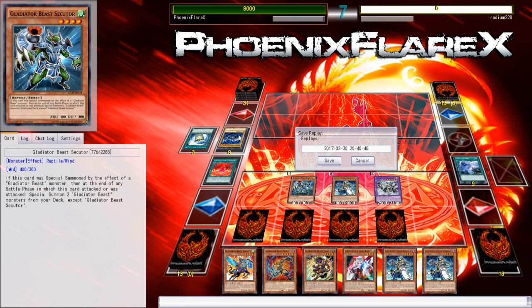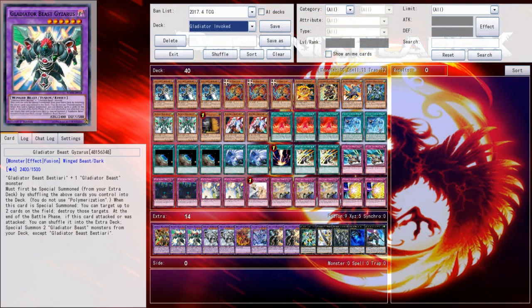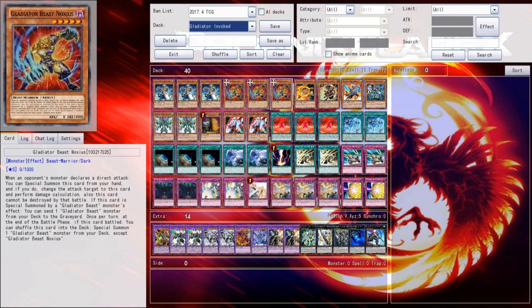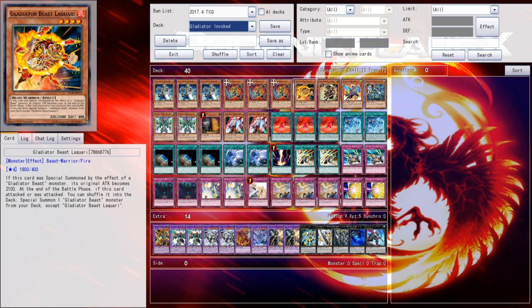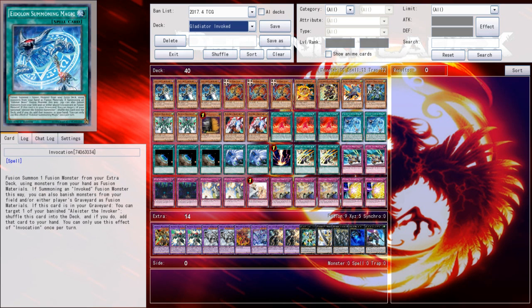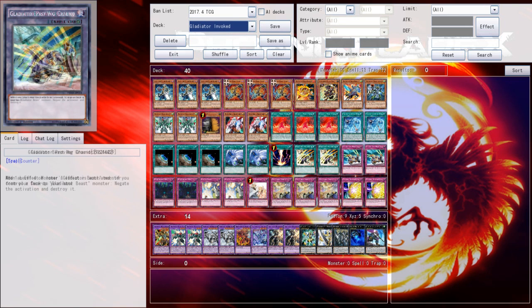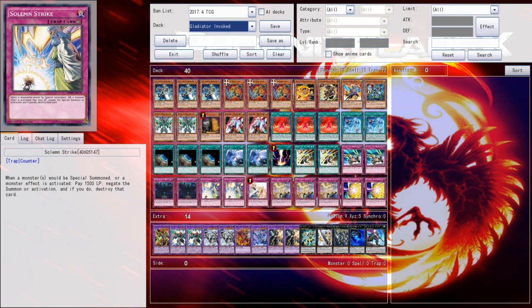Anyway, as always guys, thanks for watching — let me know your thoughts in the comments down below. I'm probably going to be switching over to Gladbeast Zoo at some point. I'll probably play another game or so with this because it operates more as a Gladbeast toolbox with the Invoked engine carrying most of the deck. It doesn't mesh really well the same way. With the Zoodiac deck it meshes really well, especially since you can search Noxious off of your Bullhorns — that's actually just a huge interaction. But I'm just going to continue testing things around. Be sure to like, subscribe and check out the links in the description to my Facebook and Patreon pages.